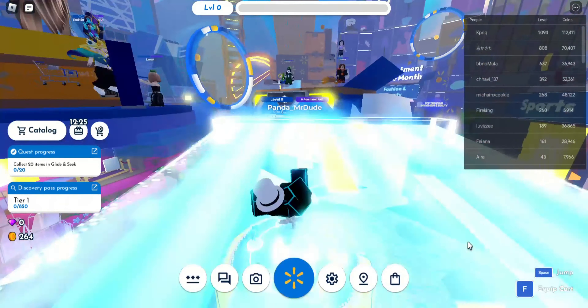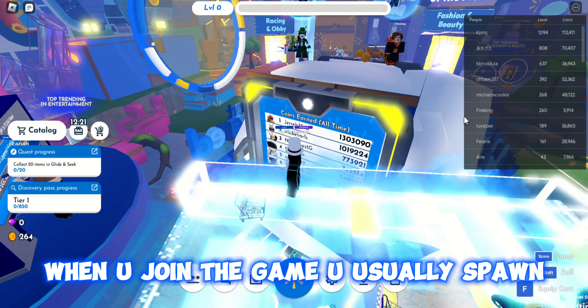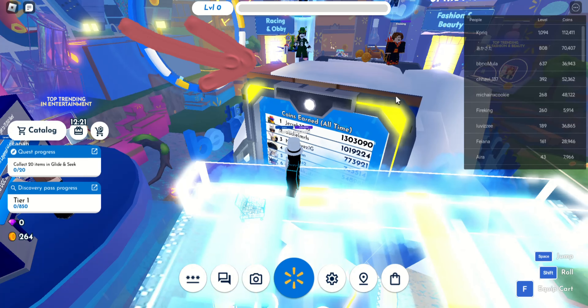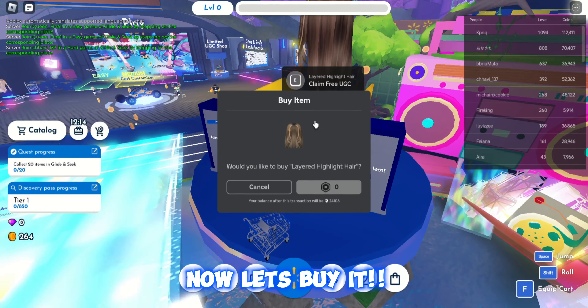Follow where I go. When you join the game you usually spawn at that side, and at the side of the spawn you can see the item. Now let's buy it.